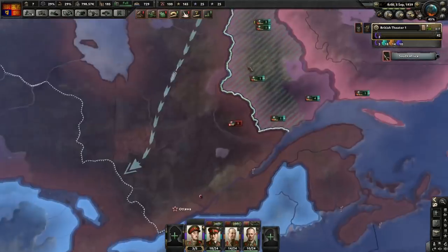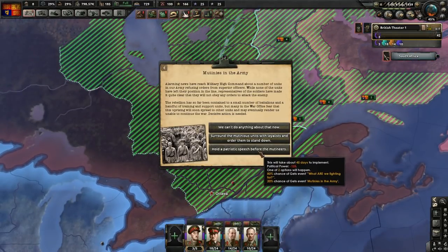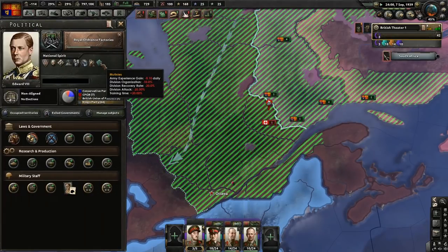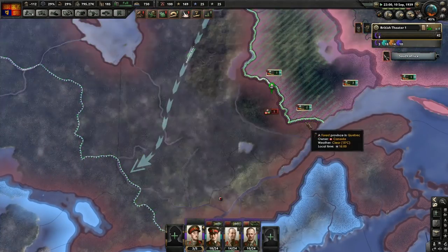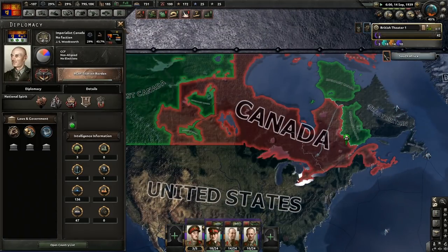Do not dilly-dally. Mutinies in the Army - patriotic speech, we need this to go away. Canadians are holding up against us and they're mopping up Imperial Canada right now.